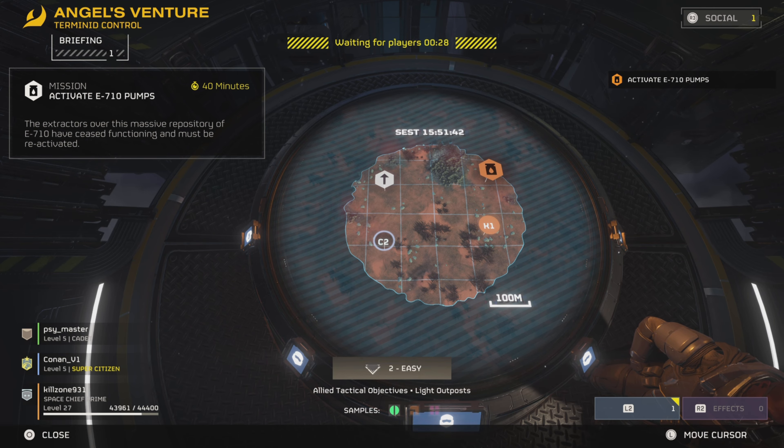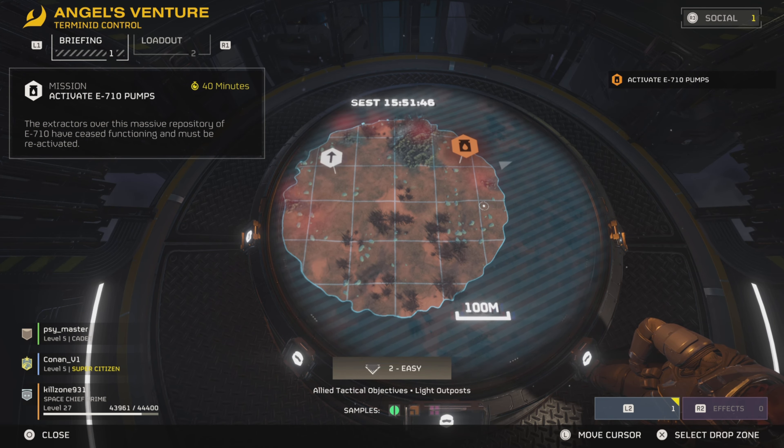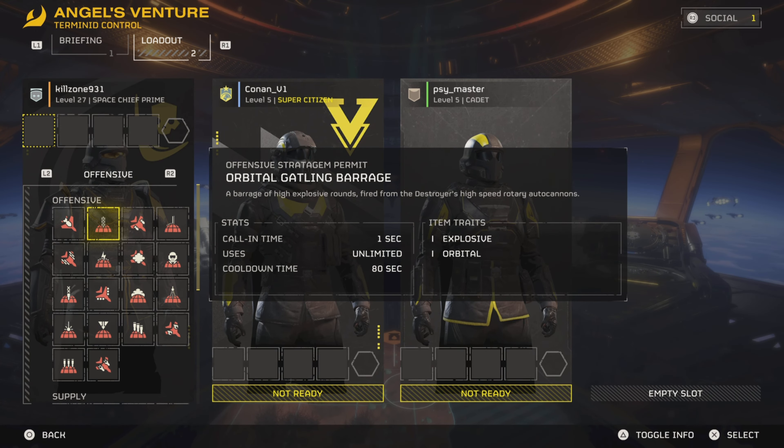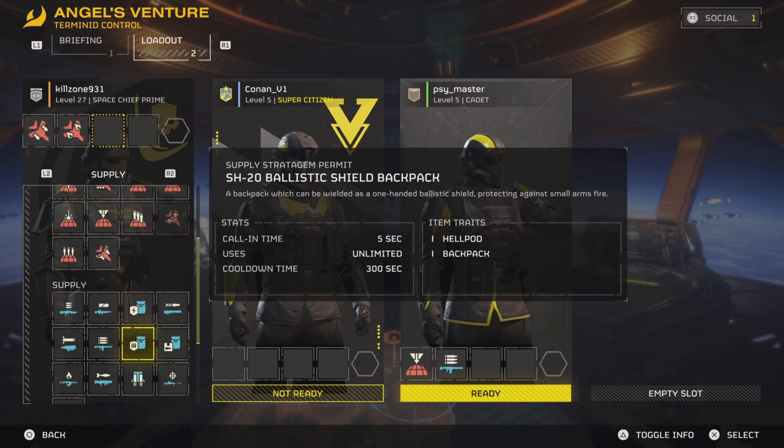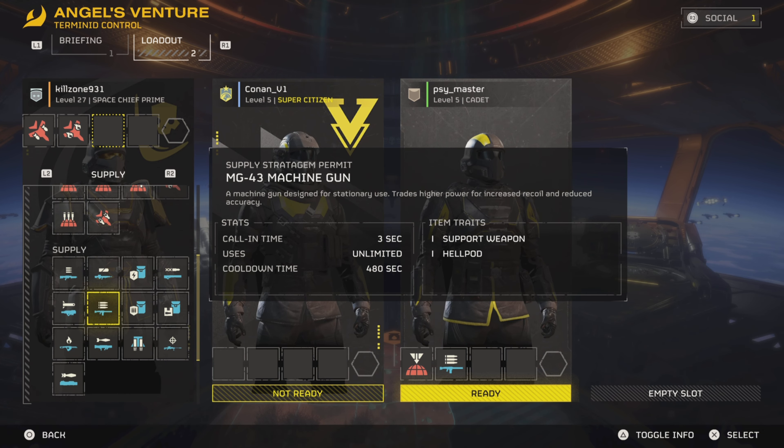First looking at the patch notes for major updates, planetary hazards are now active. Many planets now have additional environmental challenges that will appear at random while you are deployed, from fire tornadoes to meteor showers and many more. This is really cool and I can't wait to see it in game.